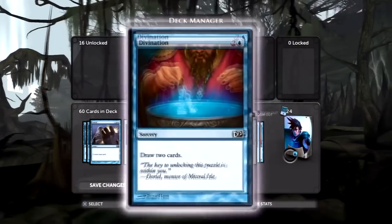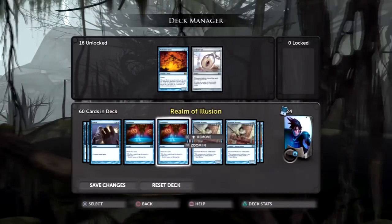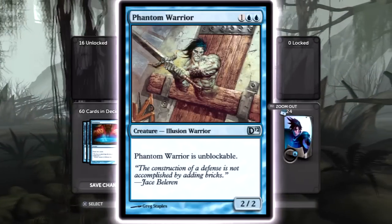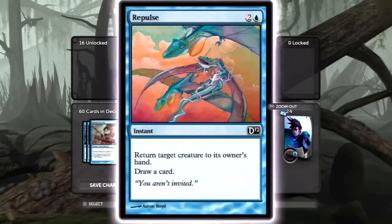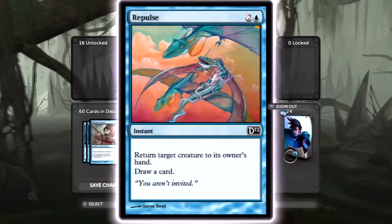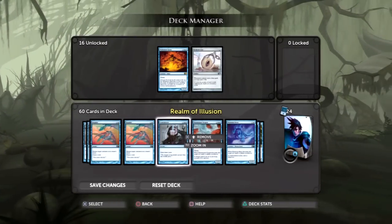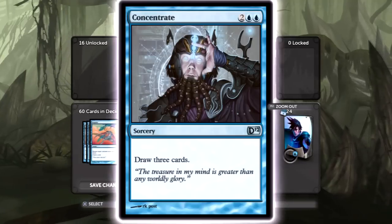There are a few draw cards in this deck. Unfortunately Divination is a sorcery, so you have to use it on your turn and can't save mana open for a cancel, but it gives you two cards for three costs, which I think is really good. Phantom Warrior is just a two-two unblockable and it is an illusion, so that's amazing. Repulse is a really good card — it lets you send a creature back to hand, helping the control part of the deck, and it lets you draw a card. Plus it's an instant, so you can use it at their end step whenever you want.